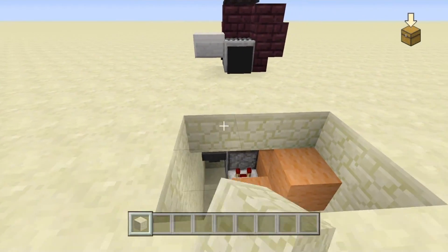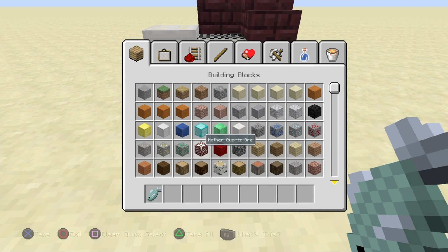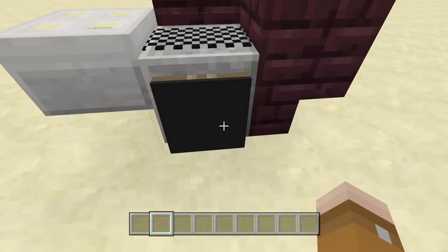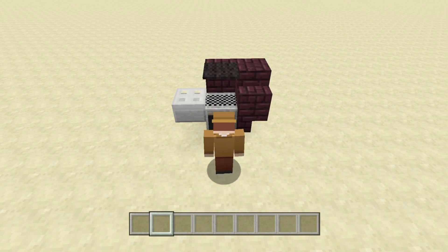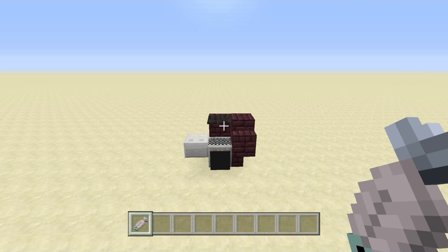Let's test it out - let's do some grilled fish. Go ahead and drop your fish down and your fuel down, then the food will come out right here. All right, ladies and gentlemen, that's how you make a grill in Minecraft. See you guys later!